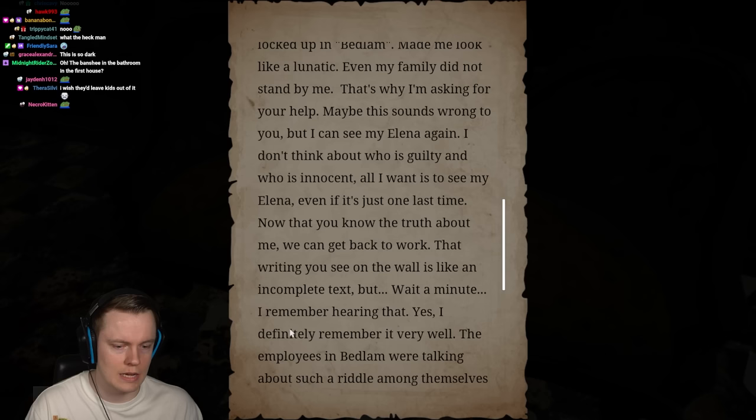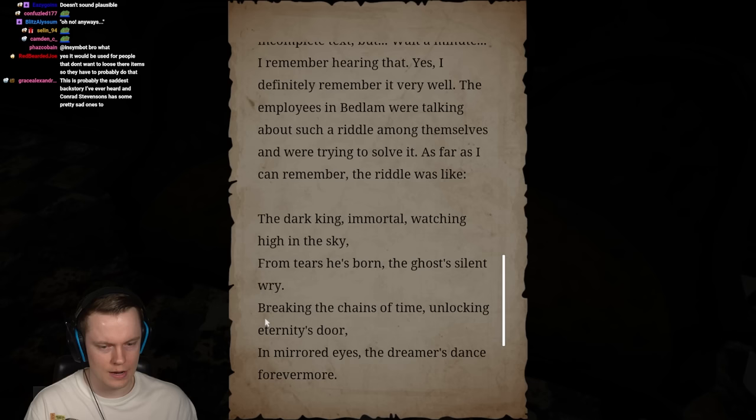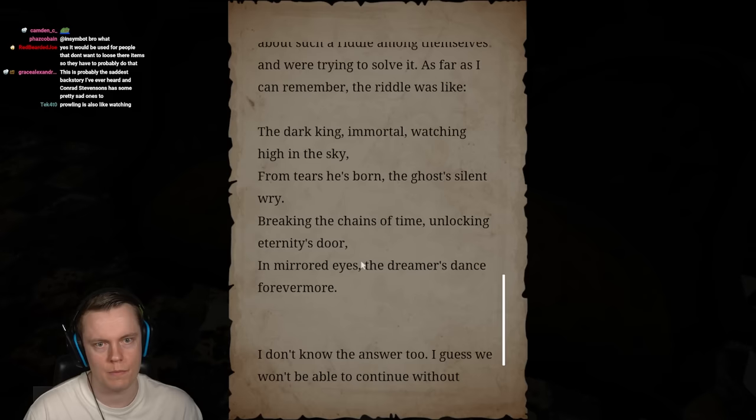'That's why I'm asking for your help. I can see my Elena again. All I want is to see my Elena, even if it's just one last time. Now that you know the truth about me, we can get back to work.' The writing on the wall is like an incomplete text. 'The employees in Bedlam were talking about such a riddle: The dark king, immortal, watching high in the sky. From tears he is born, the ghost's silent rye. Breaking the chains of time, unlocking eternity's door. In mirrored eyes, the dreamers dance forevermore. I don't know the answer. I guess we won't be able to continue without solving this puzzle. I trust you.'